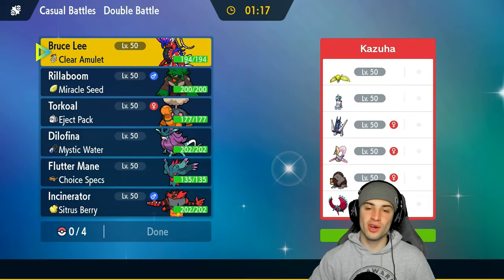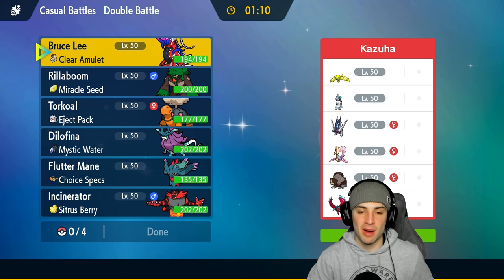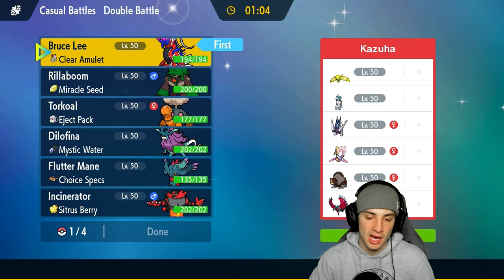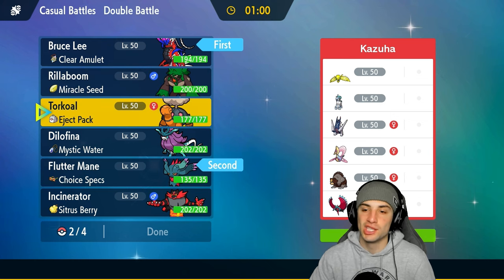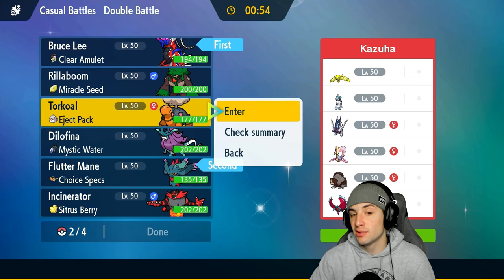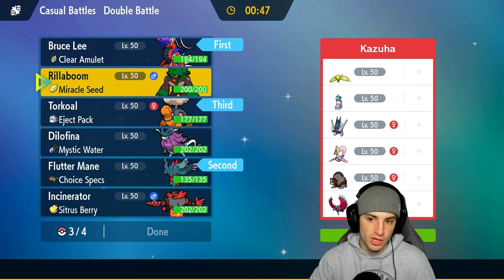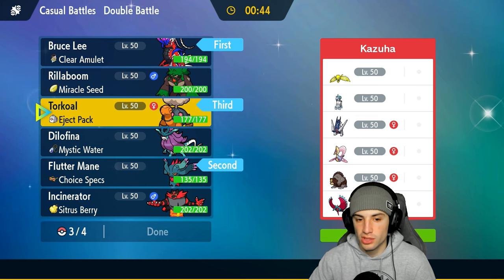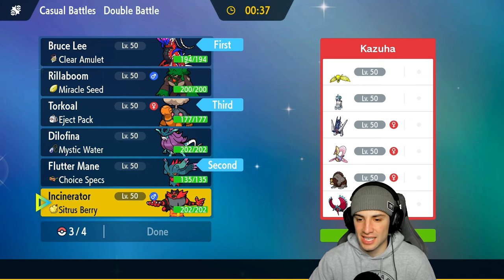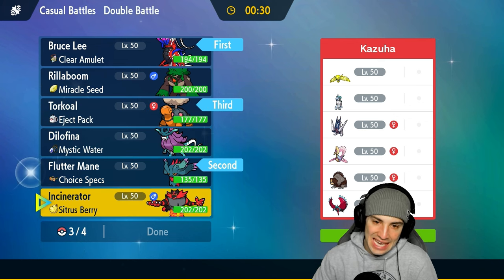Moving on to our final match. We're going up against a Trick Room team with Ice Rider Calyrex — that'll be a little bit of a problem if they pull off Trick Room. Our best bet is Flutter mane and Koraidon leading — they hit way too hard with Choice Specs and Orichalcum Pulse. I'm bringing Torkoal in the back end in case Trick Room goes up. Last slot I think I want Rillaboom.